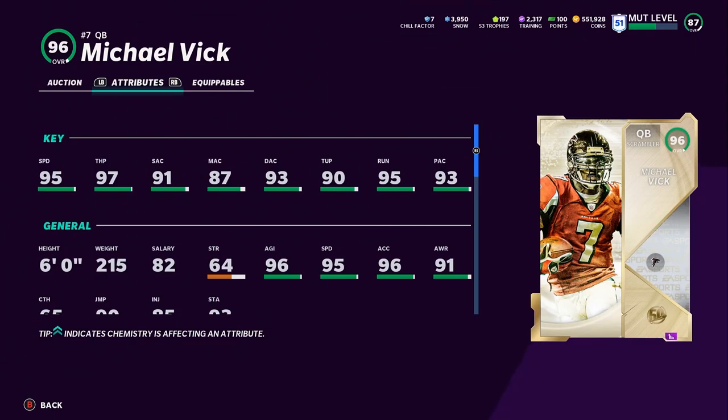Pretty much, with Vick, you can stand in the pocket and make throws. People aren't really feeling you're going to run, so they may play three down linemen, not put on spies, maybe just reading the running back and not really knowing how to read the quarterback. And they let you take off for maybe five to ten yards, maybe two or three yards.